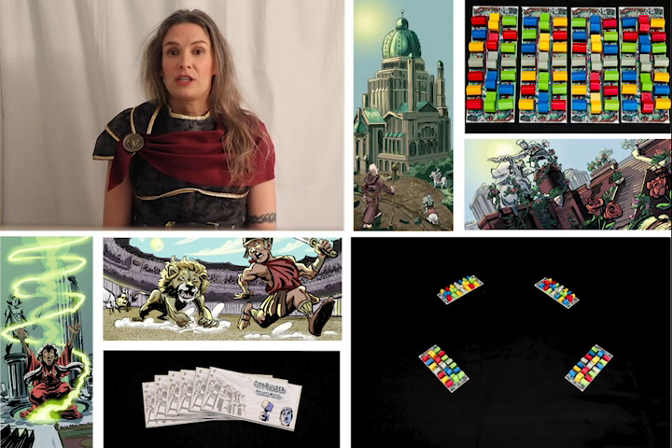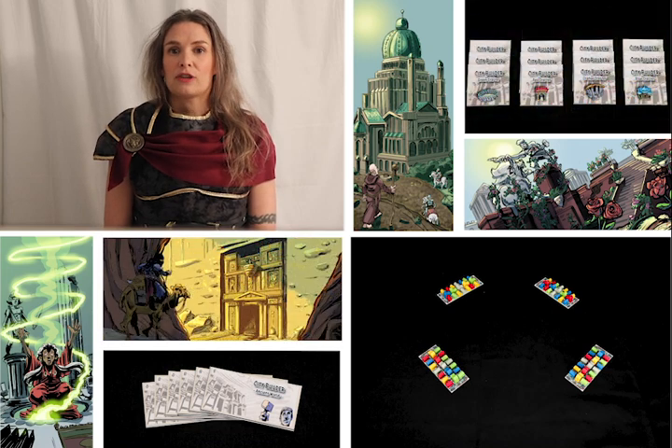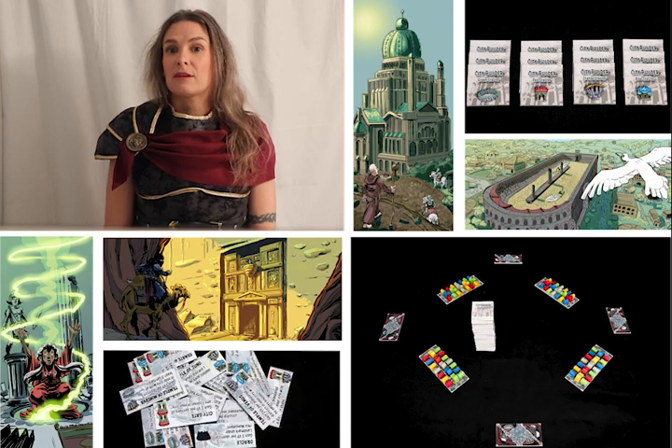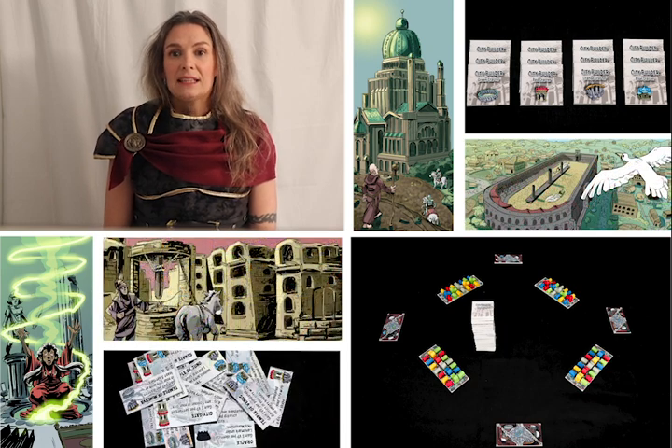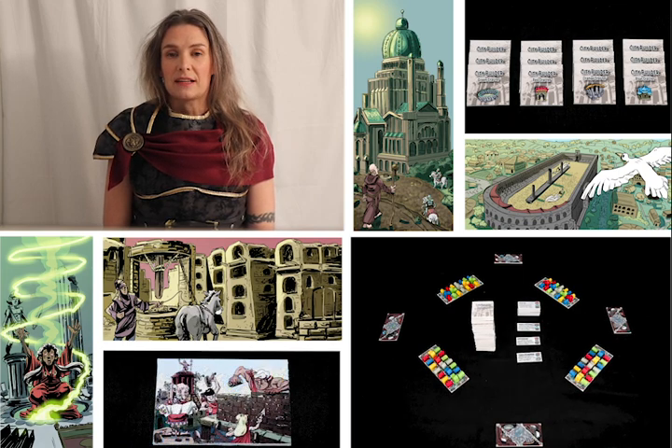Players will be competing over these shared tracks, which when uncovered reveal victory points. Each player draws a town square at random and places it face up in their play area. Place the tile stack in the center of the table and shuffle together all the competitive monuments. Create a face up monument stack and then lay out three to create the supply. Players will then choose the color of their starting tiles.